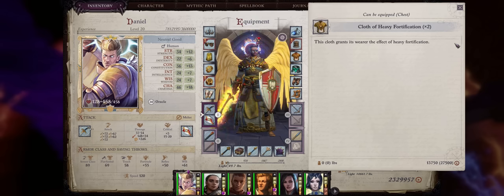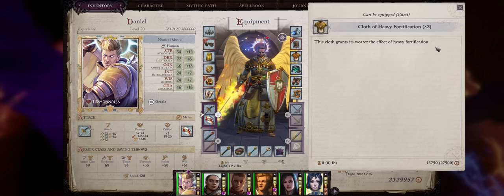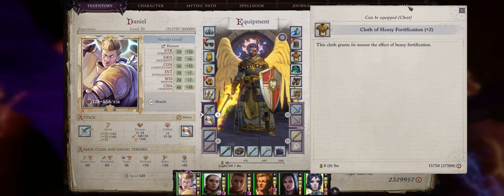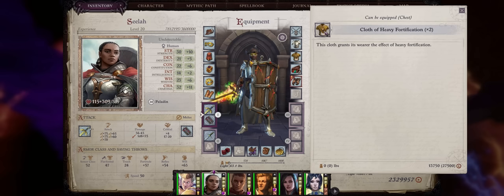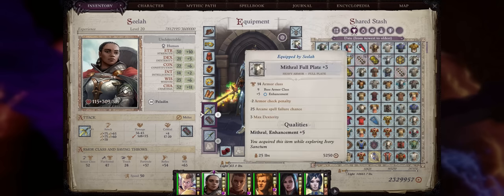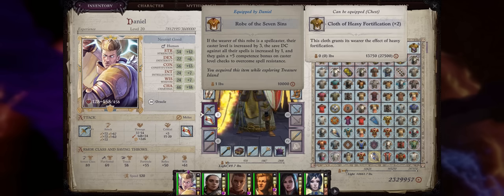We can also get another powerful clothing here: the Cloth of Heavy Fortification, which grants the wearer heavy fortification — a 75% chance of outright negating critical hits or sneak attacks received. Sure it's not 100%, but 75% is pretty high, and some enemies in Wrath especially the late-game mythic demons can hit for absurd amounts on critical hits and sneak attacks. Because it is clothing, you can keep it on heavy armor characters while still retaining the bonuses from your actual armor. The first Cloth of Heavy Fortification is at island number 6 from the second set.